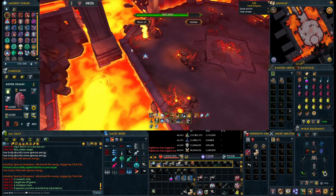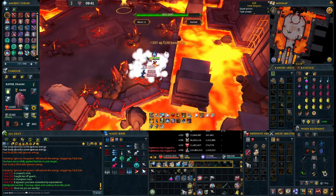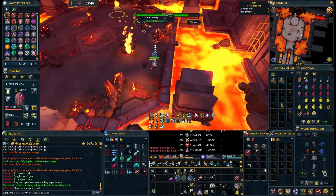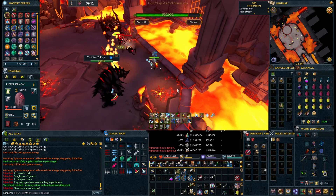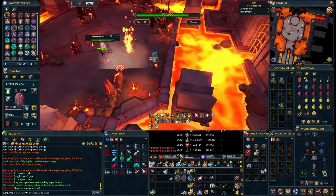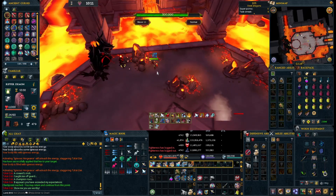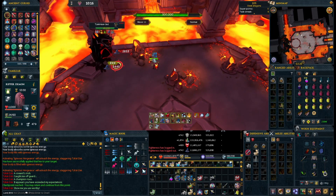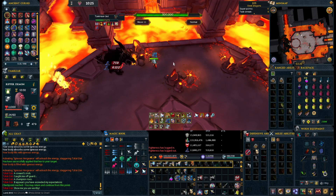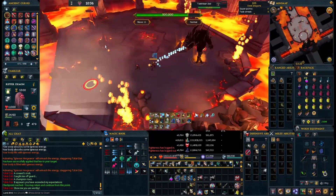Now we have the second Jad wave. Unlike the first one, the second and third Jad waves can actually use the southeastern safe spot that we've been using in order to separate the Jads from the rest of the mobs.